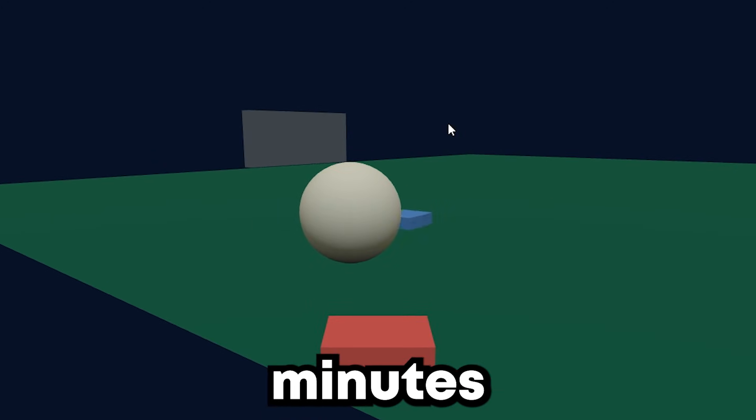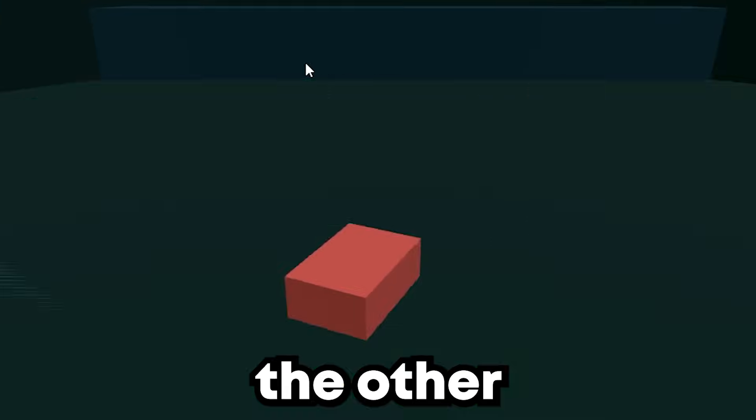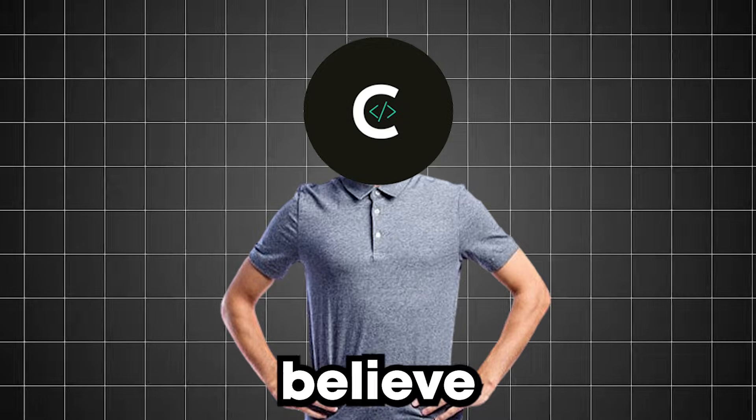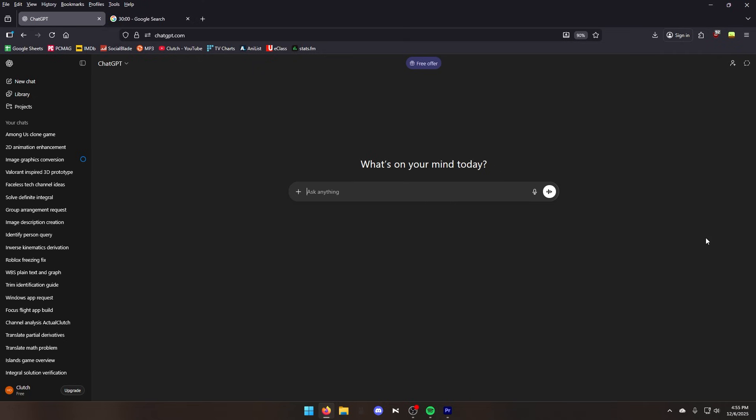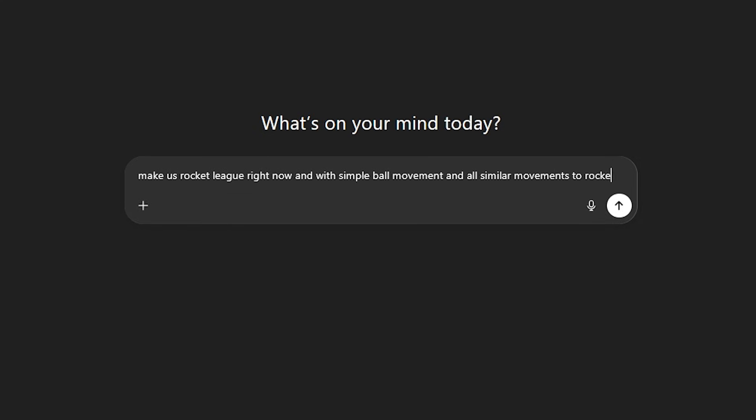I gave ChatGPT and Gemini 30 minutes to code Rocket League from scratch. No manual coding allowed. One made a playable game, the other completely broke my engine. You won't believe who failed. Let's start off the prompt with: make us Rocket League right now with simple ball movement and all similar movements to Rocket League. Also make sure I can play it right now.